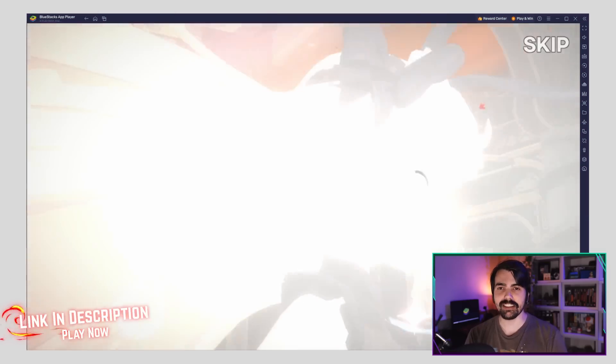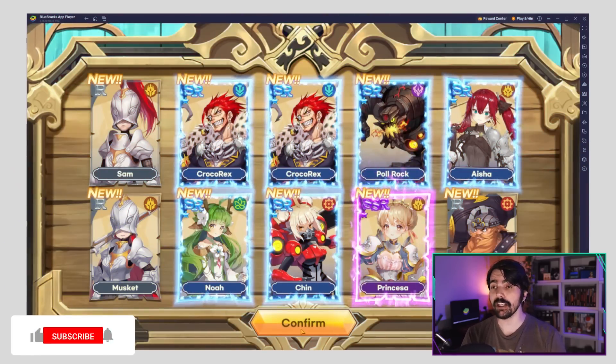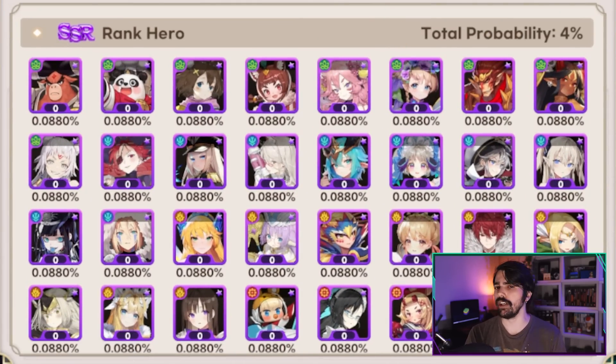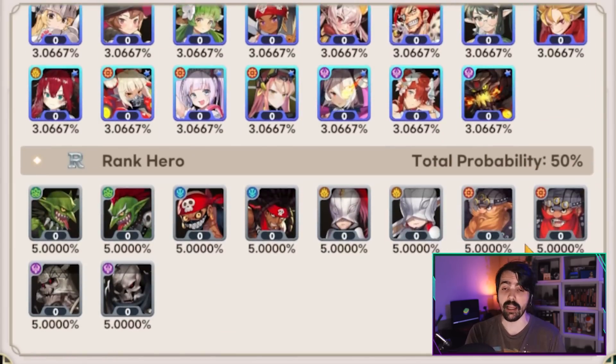Demon's Saga is a gacha game that allows you to summon different rarity heroes from different types of summoning banners. A rarity of hero has a different probability of being acquired — the higher the rarity of the hero, the lower will be the chance of summoning them, and vice versa.